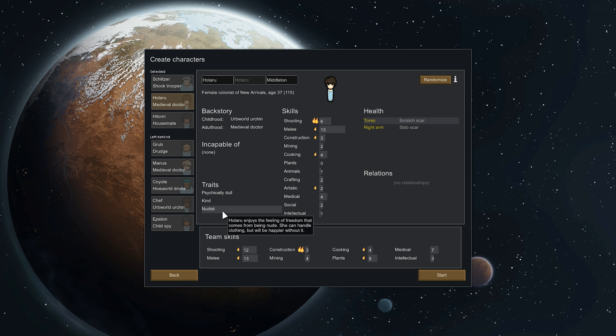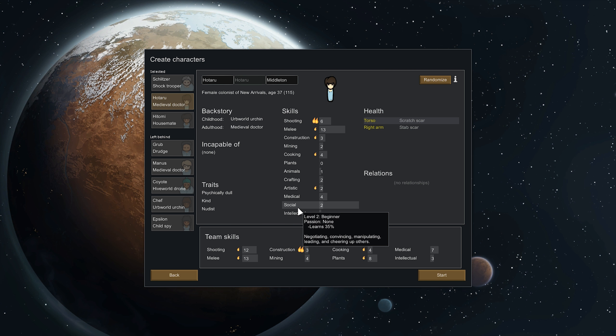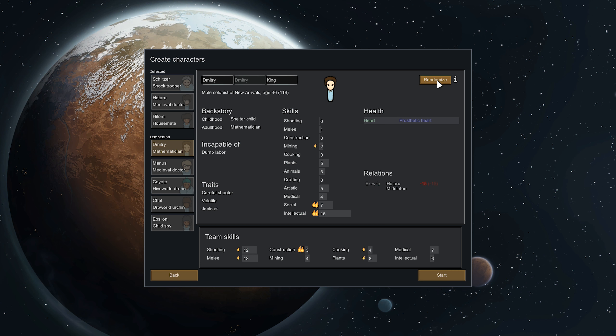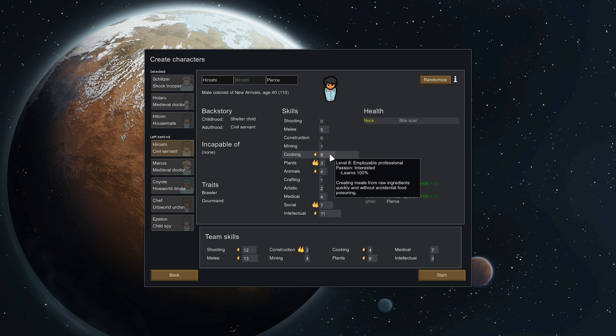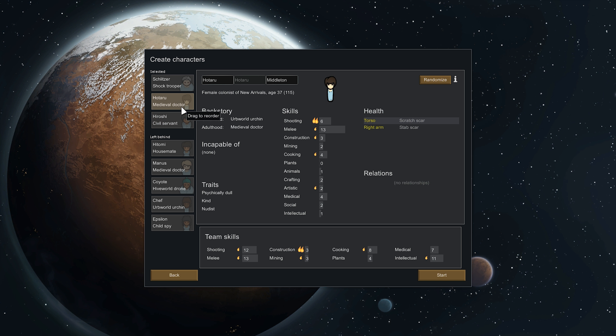Not too bad — she's a nudist, she's kind, decent fighter, some passion for art. Let's re-roll someone else instead. That is a smart person — jealous, volatile. But we don't need a smart person, we need a cooking person. There we go — oh, look at this, this is actually a really good character: cooking, planting, animal, social and intellectual. Hiroshi. Gourmand — gets more hungry, but we will have decent amounts of food. So maybe him instead of Pitomi. I think that's a party — it's not a really good party, but it's a party.